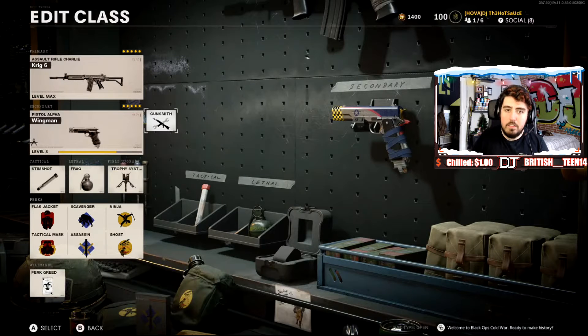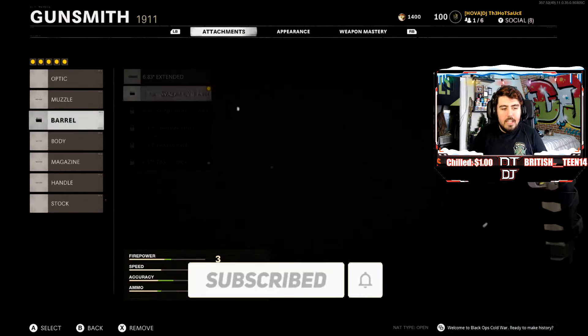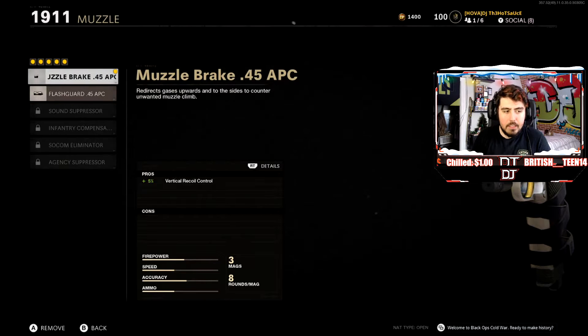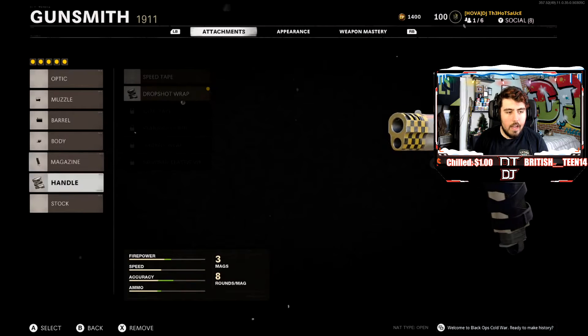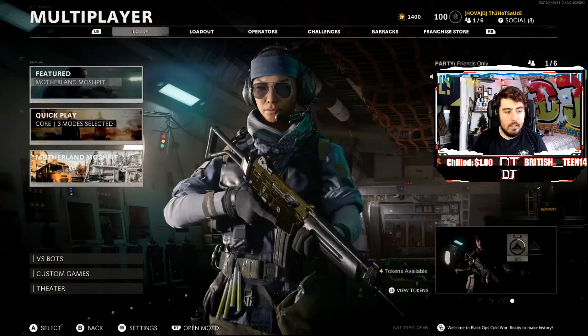I forgot to show you what class I will be using for this video. It would be the 1911 Wingman blueprint, basically, just because I did not play enough with the 1911 to get any attachments. This comes with a decent amount of attachments. My gun's only level eight. The attachments I will be using are the muzzle brake 0.45 ACP, the 5.42 inch Cavalry Lancer barrel, the laser magazine fast mags, and the drop shot wrap handle. That's pretty much it. Let's hop into some free-for-all and kick some ass.